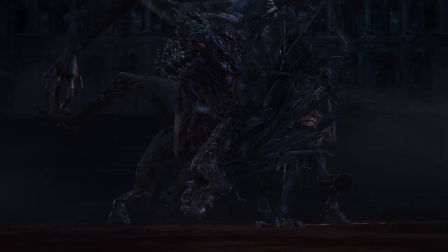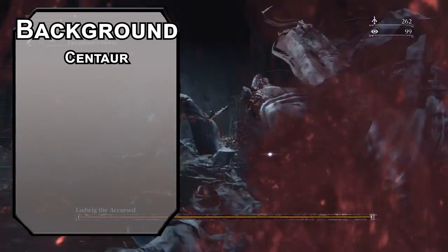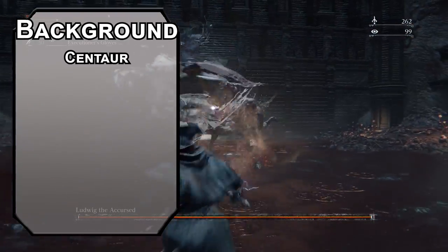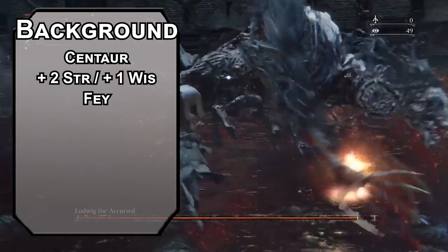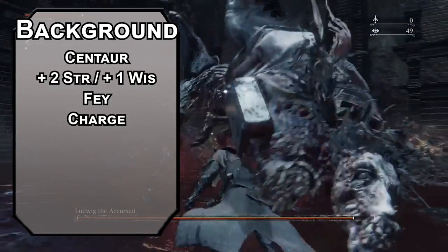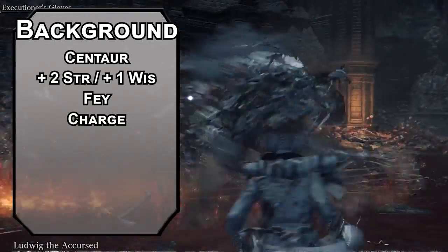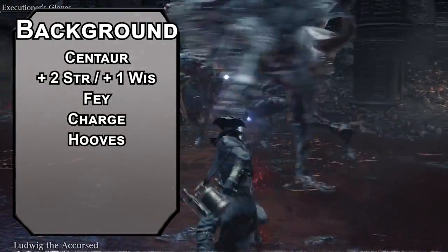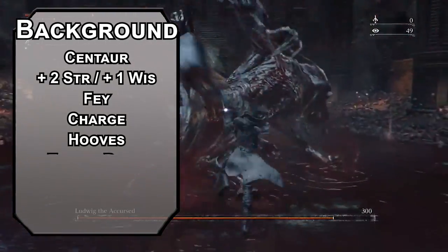We'll make Ludwig a centaur, because he ends up as a centaur and you can't swap later. Plus, we've never done a centaur — that's fun. You get plus two Strength and plus one Wisdom. You're technically a fey, which makes sense if a moonlight sword has been talking to you. You can charge someone, letting you make a hoof attack as a bonus action after you run 30 feet at a creature before making a weapon attack. Hooves are an unarmed attack dealing 1d4 plus your Strength modifier in bludgeoning damage. You also count as a larger creature when you carry things, but you're bad at climbing — not great, since there are so many ladders in Yharnam.